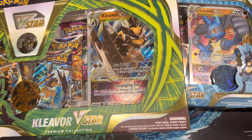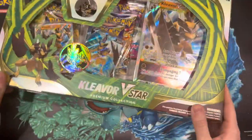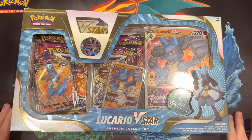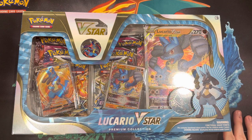What is up guys, EJWebz here back with another video. Today I'm gonna open up some older Pokemon cards, taking a break from the Champions Path. I have the Cleavor V-Star premium collection box along with the Lucario V-Star premium collection box. I was able to get both of these at Meijer for 30 bucks — they were on clearance. I don't think six packs is worth the $40 price tag, so I wait for clearance, plus I had a $10 coupon off, so these are basically $25 a piece.